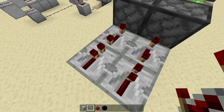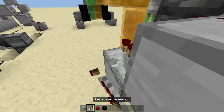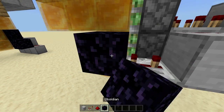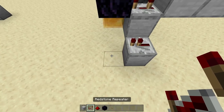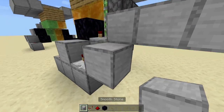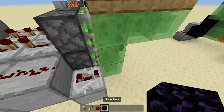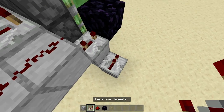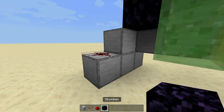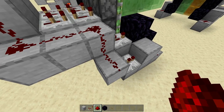On the other side: four repeaters — first two on four tick delay, next two on two tick delay. Redstone dust all the way around like so. Down one, repeater at three tick delay, into an obsidian block. Off to the side, repeater with no tick delay, into a block, then redstone dust with obsidian block on the inside. Crouch, place a block on the back of the repeater, then redstone dust going down. Same thing on the other side: block, repeater at three tick delay, going into an obsidian block. Block down below, repeater going into a block, redstone dust, obsidian block on the inside. Crouch, place a block on the back of the repeater, then redstone dust on top.